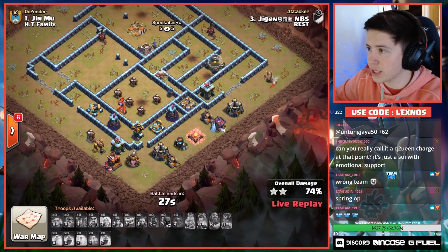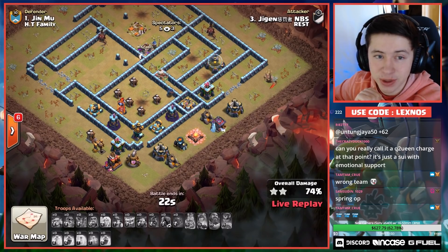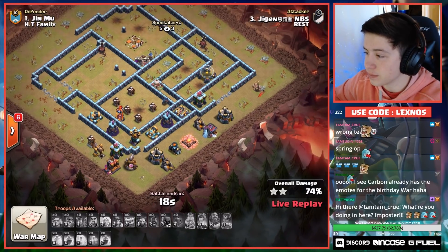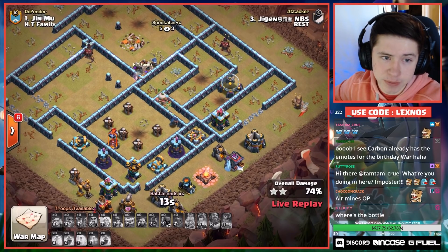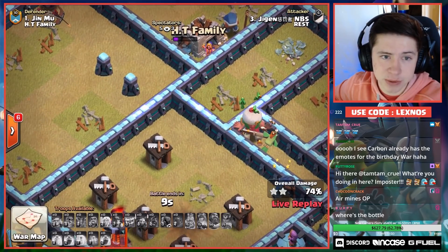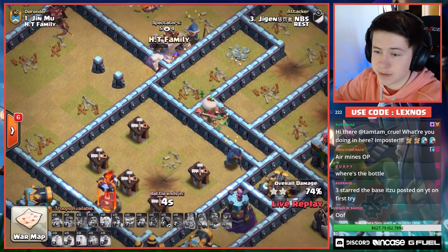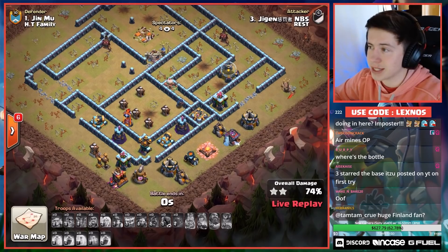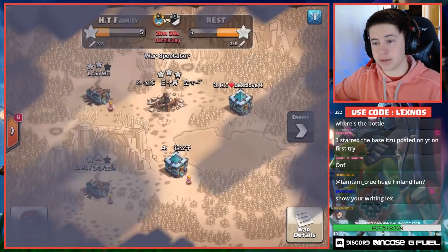Rip Rest on this one. HT Family now have a chance to steal the lead after they've been down since the beginning. There's a wizard in the core beaten on a wall — he might be able to grab a builder hut if he has enough time, but I don't think he does. We're running out of time. Nice try to Rest, but that one just isn't gonna pull through. We'll see if HT Family can steal the lead away from them.